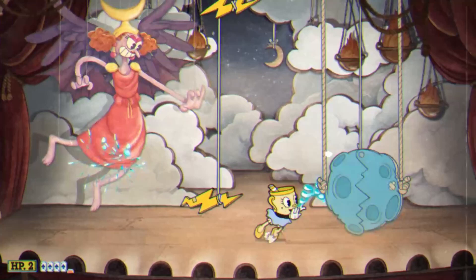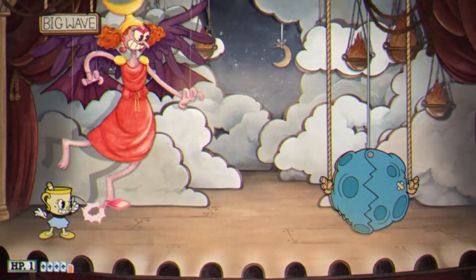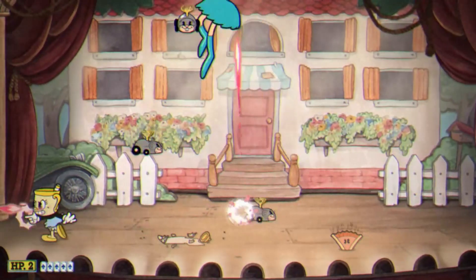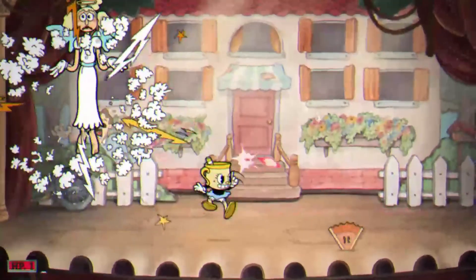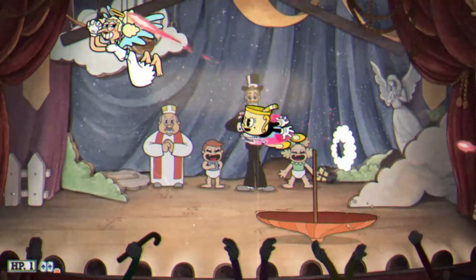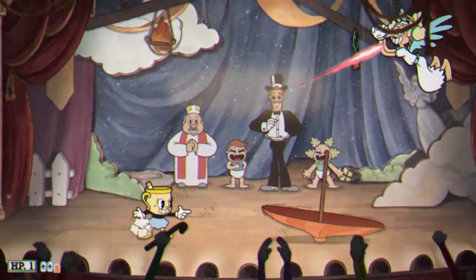Sally Stageplay gave me a rough time because I forgot to dodge obstacles and kept running into them. But generally, Miss Chalice is a little bit easier here — the Crackshot does damage without you having to focus on Sally at all, so you can focus purely on dodging, and being able to double jump over the wave and the umbrella at the end is nice. I'd say Miss Chalice makes this fight slightly easier, but it's really not that different from normal.